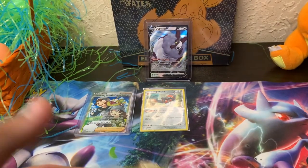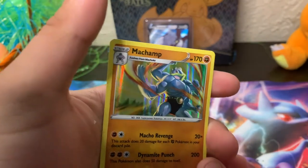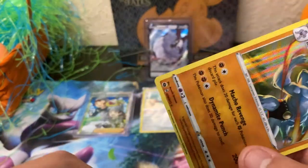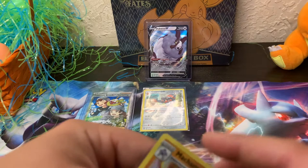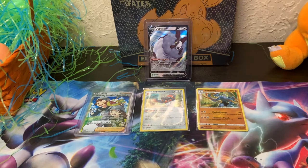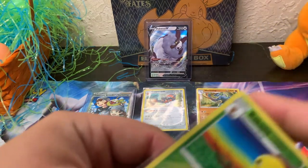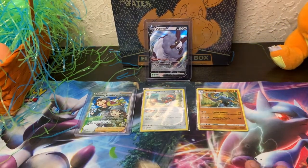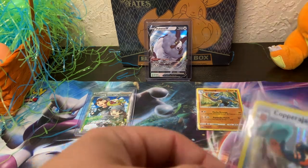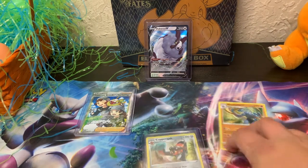Bear pulled a Cascoon reverse holo and a Machamp holo. I love Machamp — one of my favorite fighting types. I'm going to get him in a penny sleeve. Let's actually put these holos in cases too, because if they're in cases they can't get messed up. I might actually want to keep that Machamp — there are three stages of him and everything, so maybe I can get a full set one day.